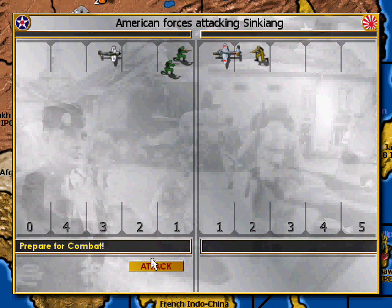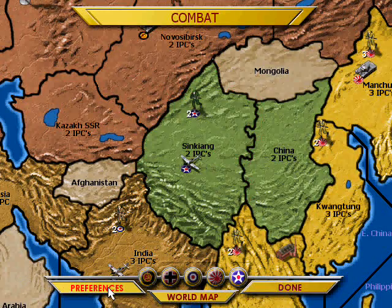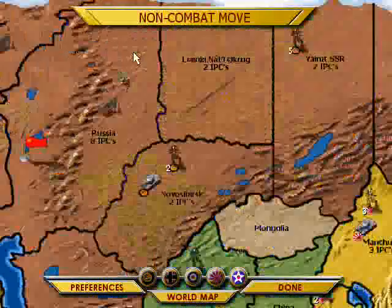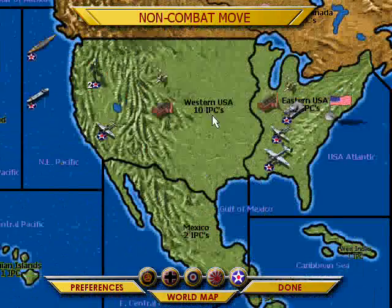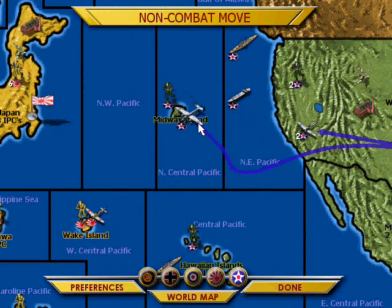Bombers can't defend worth anything — that's why they take out the infantrymen instead. We're going to go into preferences and go back to quick roll now that you've seen how it works. Non-combat: we'll move him down here to help, move this plane over here, and this bomber is going to go out to Midway because he's going to help me when the next turn comes up. Unfortunately I don't have a whole lot of fodder here, but these guys shouldn't attack next turn because there's just too much stuff in their way.